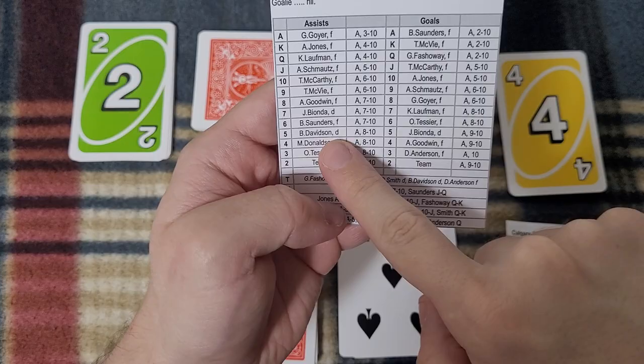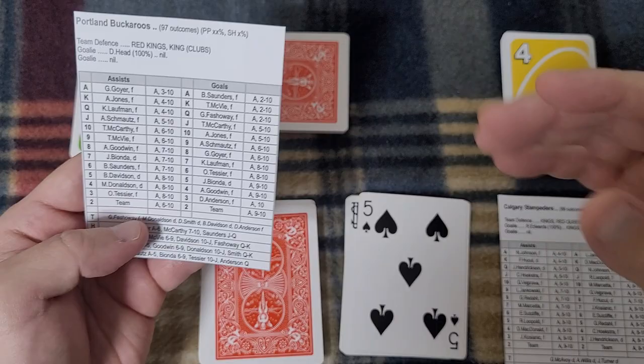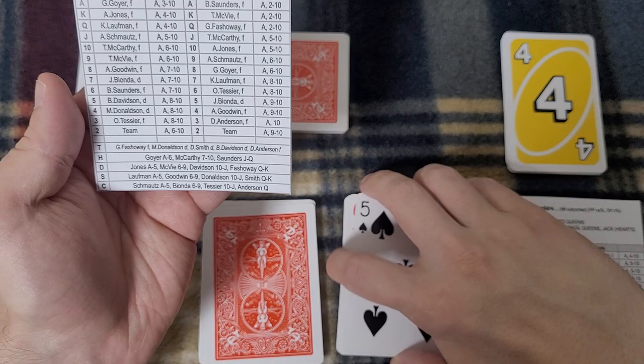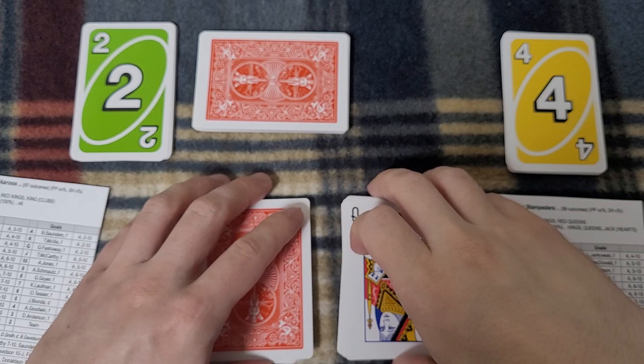Next sequence: black 5, visitor — B. Davidson with the puck again. Card 2: looking for ace or 8–10. It's a 4 — misplayed. Two more cards discarded to bring to a multiple of 4. I should note: once you know this game you can play three or four games in half an hour at a normal pace. I'm now 7 and a half minutes into the third period.